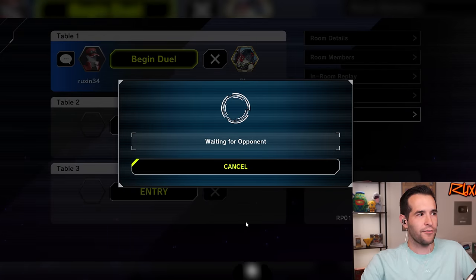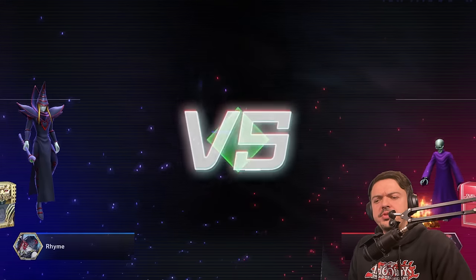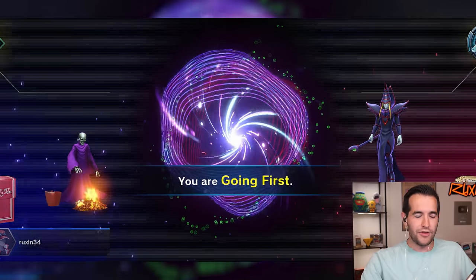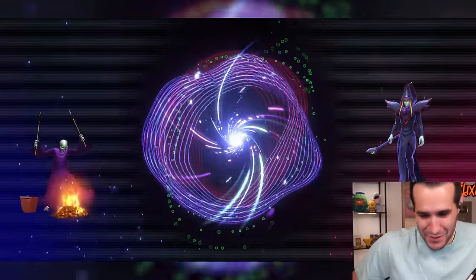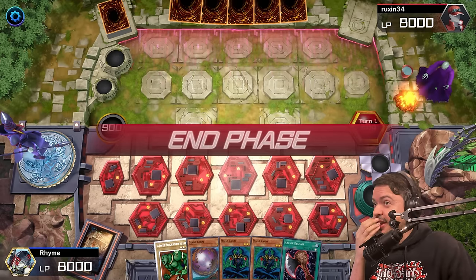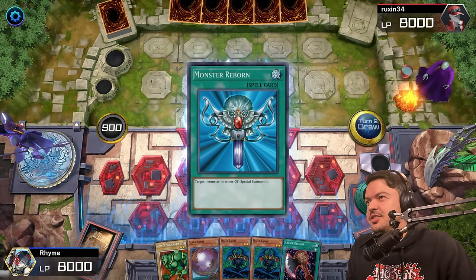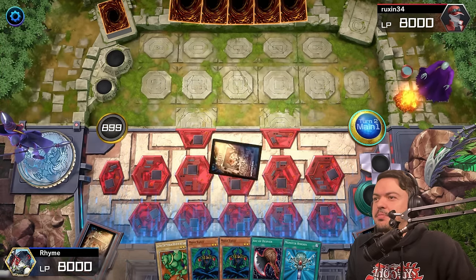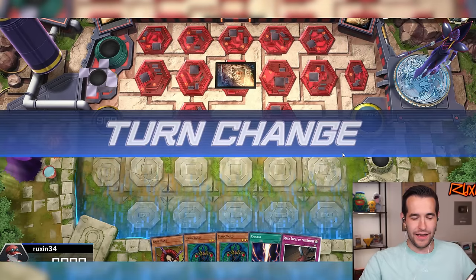Game two — you went first last game so I get to go first this time, you choose. Now that you've seen my ace in the hole, let's see what you can do about it. Double Right Geki is scary but now I know what to look out for to stop that. Double Right Geki fits my childhood perfectly — I had two of them in my deck back in the day, so when I pulled them I was like yes this is perfect.